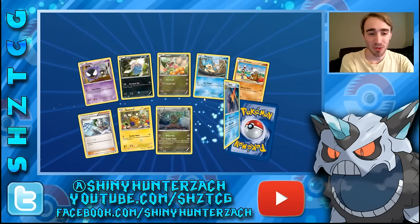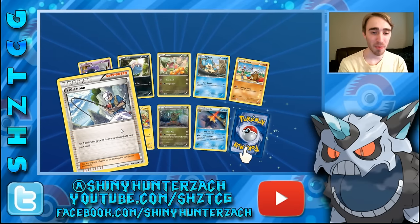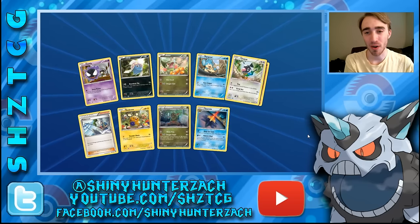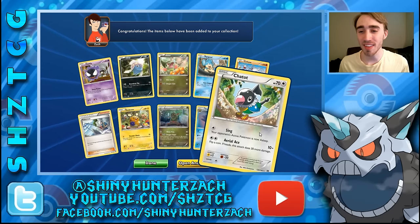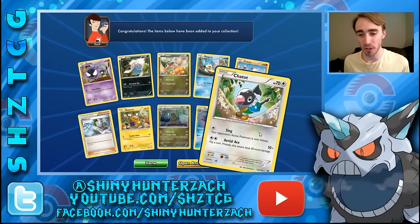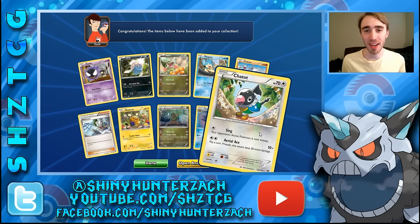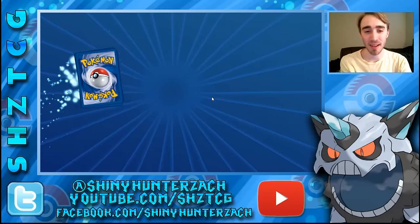Let's see if we can get another EX or secret rare. We have a Fisherman — you can put four basic energy cards from your discard pile into your hand — and another Druddigon. Our rare is a Chatot which I don't think should have been a rare. It has 70 HP which is mediocre for a basic, Sing puts your opponent's active Pokemon to sleep, and Aerial Ace does 10 plus 30 damage if you hit heads on a coin flip. That doesn't seem very rare to me — common or uncommon at best.